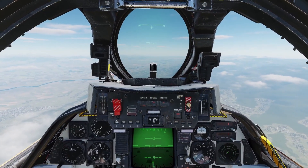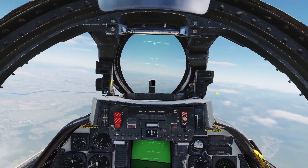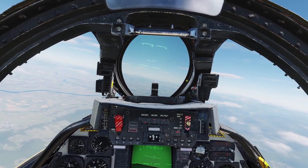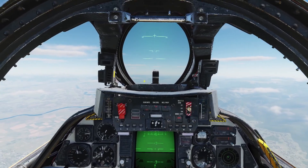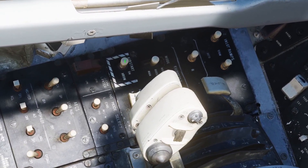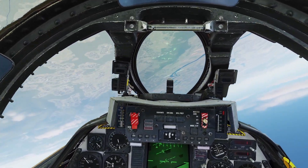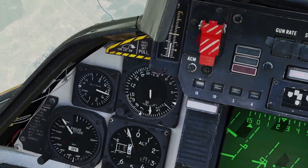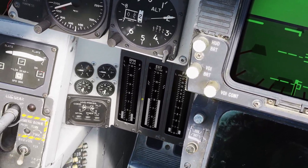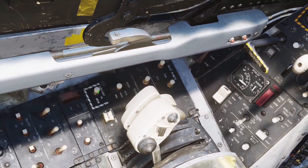Now I'll go over a windmill start. A windmill start is what you can do if both of your engines fail. In order to do a windmill start, you have to be at a high altitude, because you need to point the nose down to get the plane to 450 knots. So let's say both of my engines failed. First, make sure both of your throttles are in the idle position, and then turn on the air start switch. Then point your nose down and get your airspeed to 450 knots — you can check your airspeed with the gauge right here. Once you get to 450 knots, you should notice the RPM start to go up. And once the engines are started, you can turn off the air start switch and bring up your throttles.